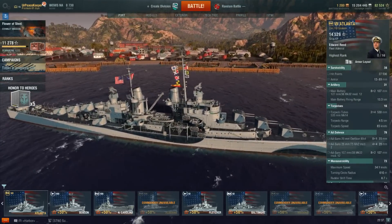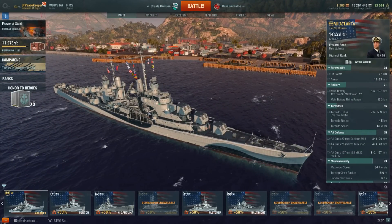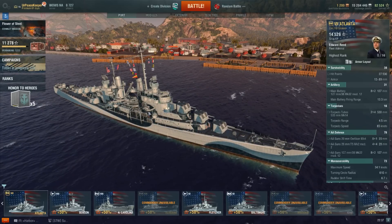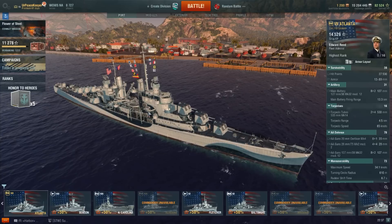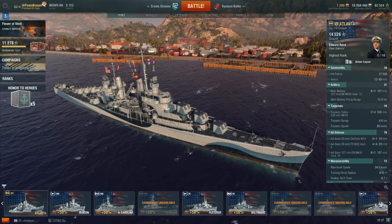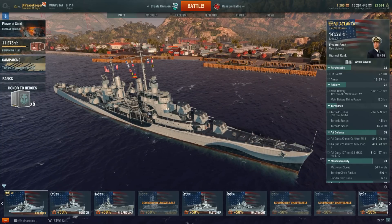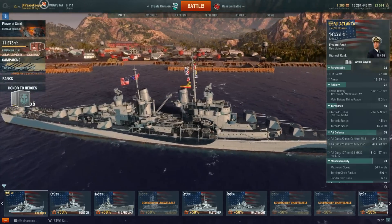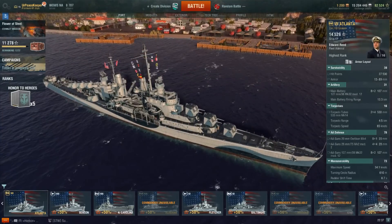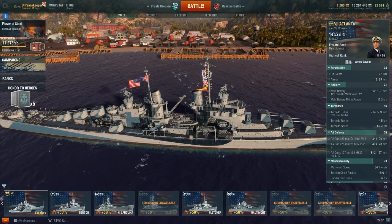This ship is the USS Atlanta. The Atlanta was the lead ship of a class of eight cruisers: Atlanta, Juneau, San Diego, San Juan, Oakland, Reno, Flint, and Tucson. The last four of those ships are frequently considered part of the Oakland subclass. This whole class actually spawned an additional couple of classes in the Juno-class cruisers, which featured basically the same configuration but a little better optimization for anti-aircraft fire.